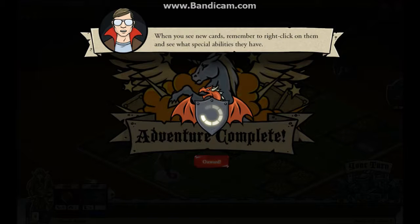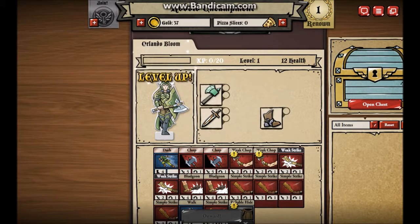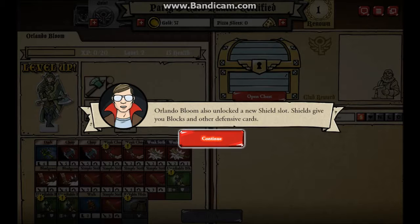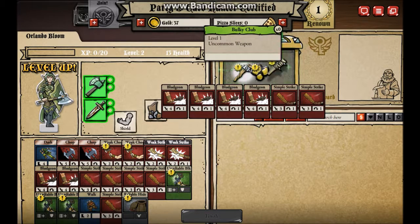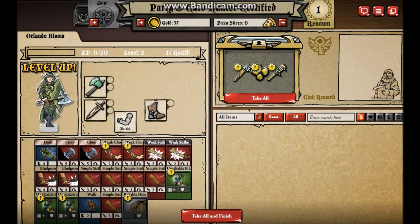Orlando Bloom is pretty strong because we have Conan here. Huzzah! Orlando Bloom leveled up and has more health. Orlando Bloom also unlocked a new shield slot - shields give you blocks, they're defensive cards. If you didn't know that - the shields do blocks. Oh, I got a rare item - the Kobold Killer. That should come in handy considering all we're fighting is kobolds.